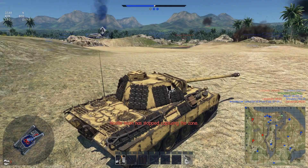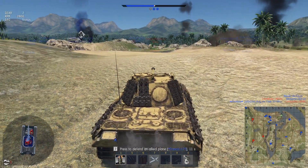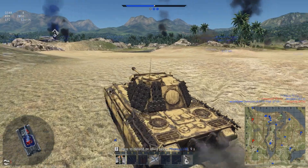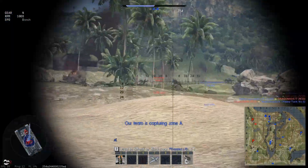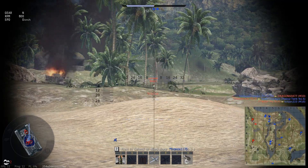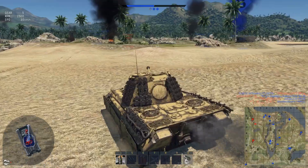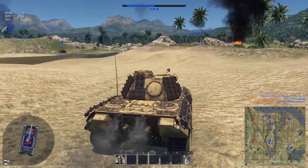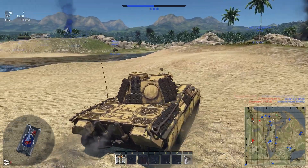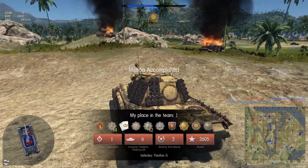While we are at it, the cupola is the thing you need to watch out for most while going hull-down with the PanTD. For one, it is very huge. And the second thing is that it has only 80mm of armor on the side, which is way lower than, for example, the cupola armor of the Panzer III, which is rated at 100mm. The only thing you can do about it is wiggle the turret as best as you can.